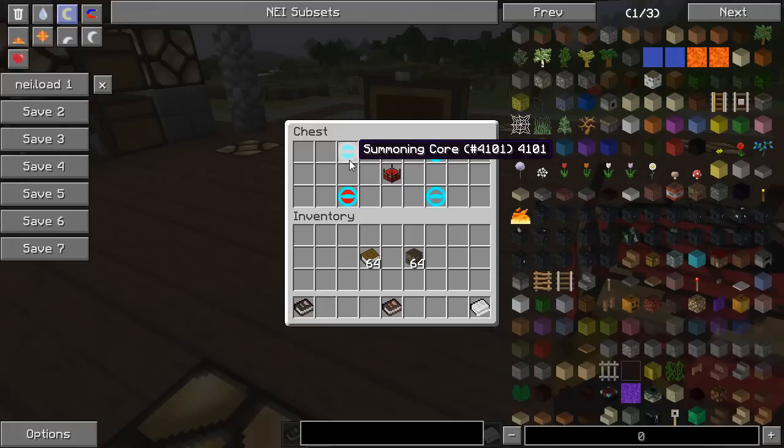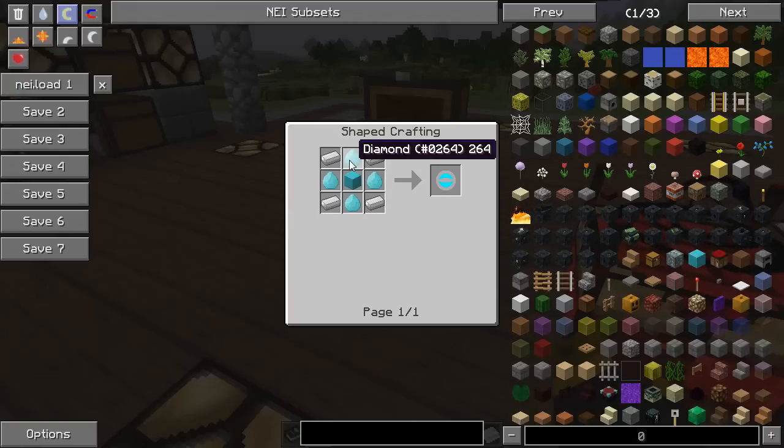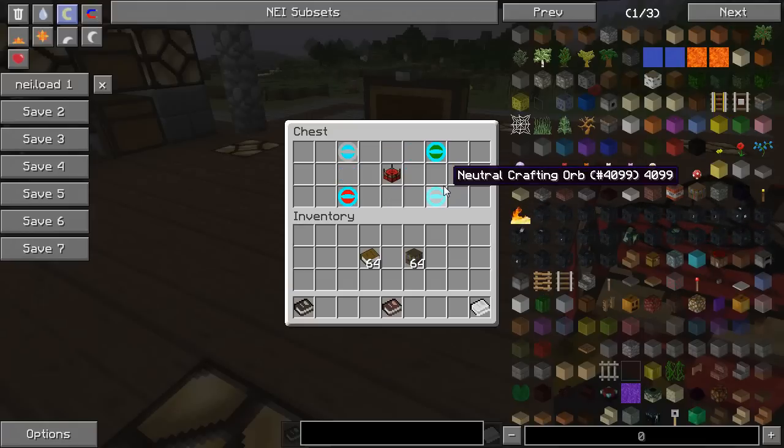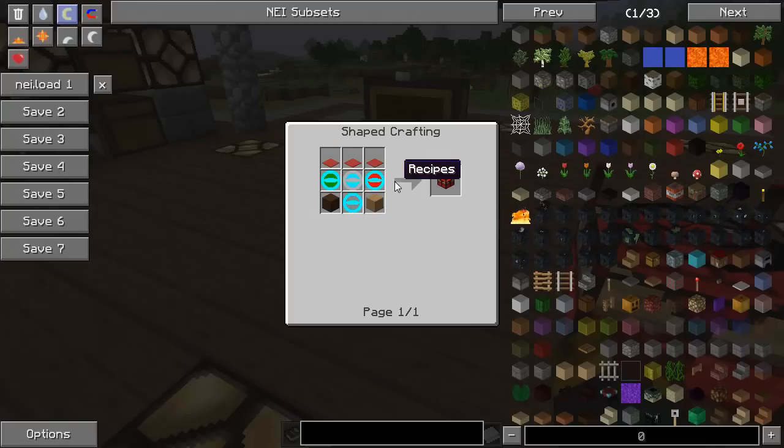Don't be alarmed — this is an expensive object to make, but one would argue it's worth it because you can summon any mob once you've made it. Once you acquire four diamonds, four iron ingots, and a full block of diamond — for a total of 13 diamonds — to make the summoning core, you can combine them all together to get yourself your summoning table.